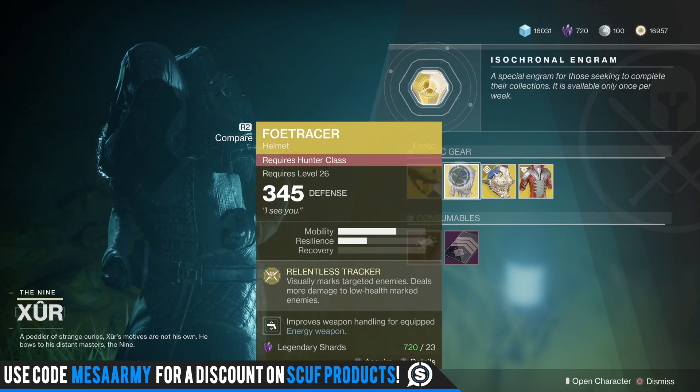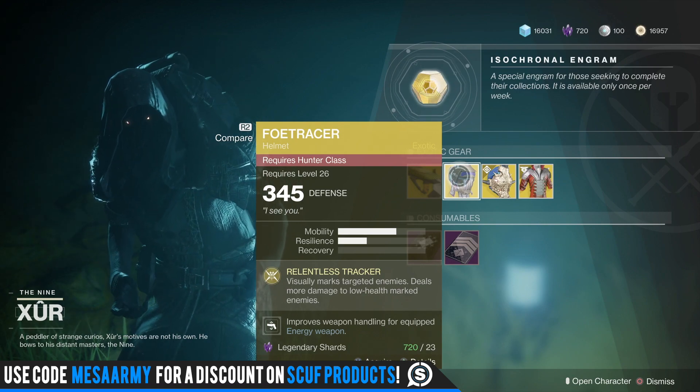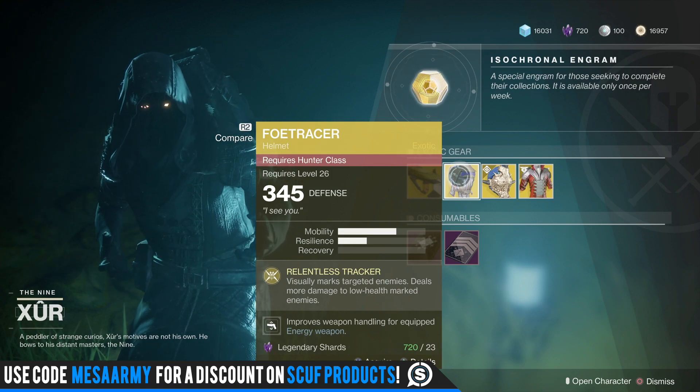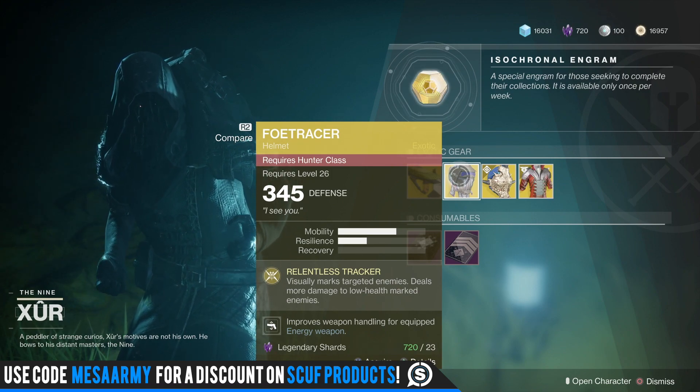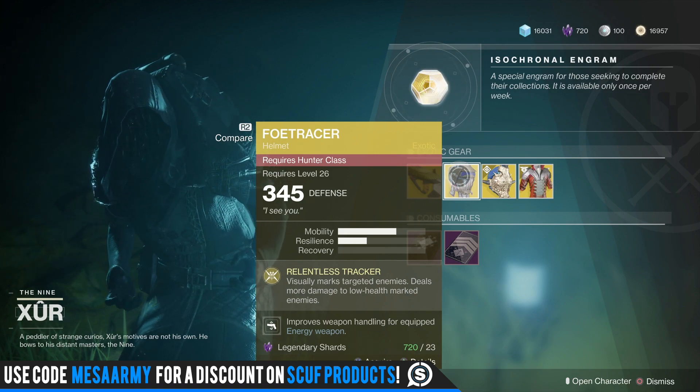Foe Tracer — I like this one a lot. Visually marks targeted enemies and deals more damage to low-health marked enemies. I use this more in PvE, but it does work in PvP, because once you start tracking someone in PvP, they start running away. They will be marked for you for a little bit, and you can see them through the walls, basically.